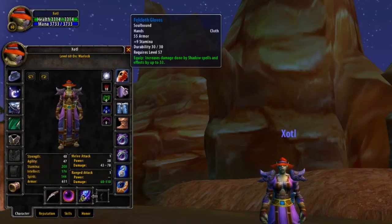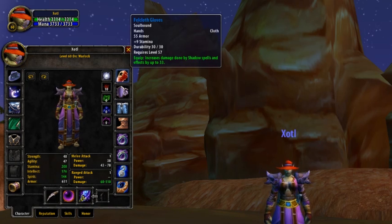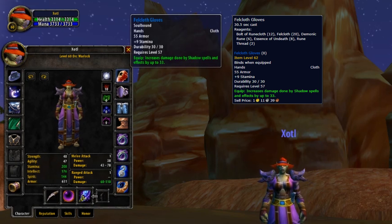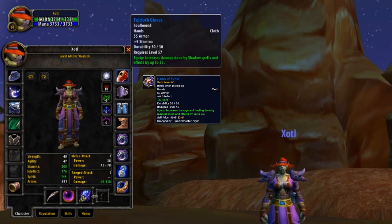Next up we've got Gloves, and for these there is only one option for Warlocks — the Foulcloth Gloves. These gloves are insane when it comes to Warlocks, with 9 stamina and a huge plus 33 to shadow damage — our 2 highest priority stats once again. These gloves are made by Tailors and require 12 Bolts of Runecloth, 20 Foulcloth, 6 Demonic Runes, and 8 Essence of Undeath. Whilst a little pricey, the Foulcloth Gloves are extremely worth parting your gold for. An easier and cheaper alternative is the Hands of Power — despite the lack of stamina, the spell damage provided will beat any other gloves pre-raid apart from the Foulcloth Gloves. These can be obtained from Quartermaster Zygris inside of Lower Blackrock Spire.